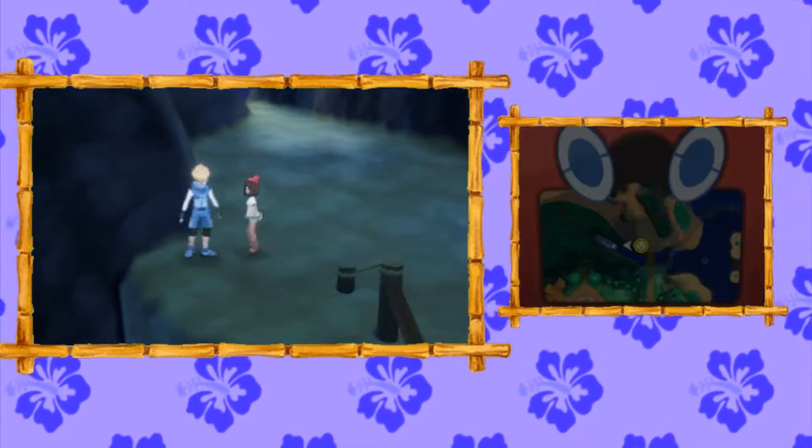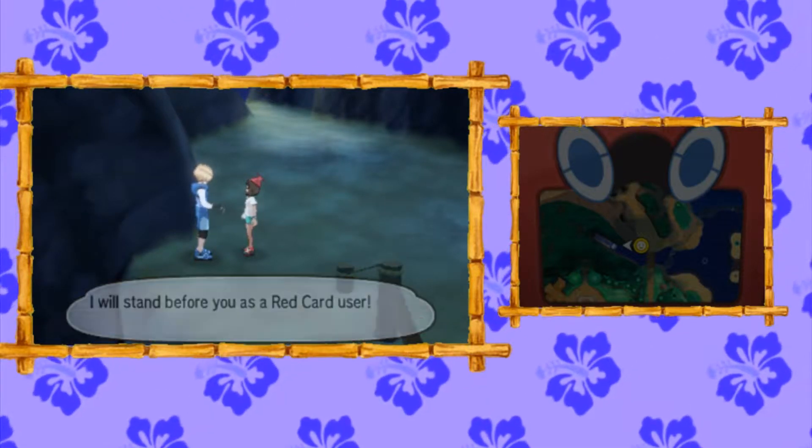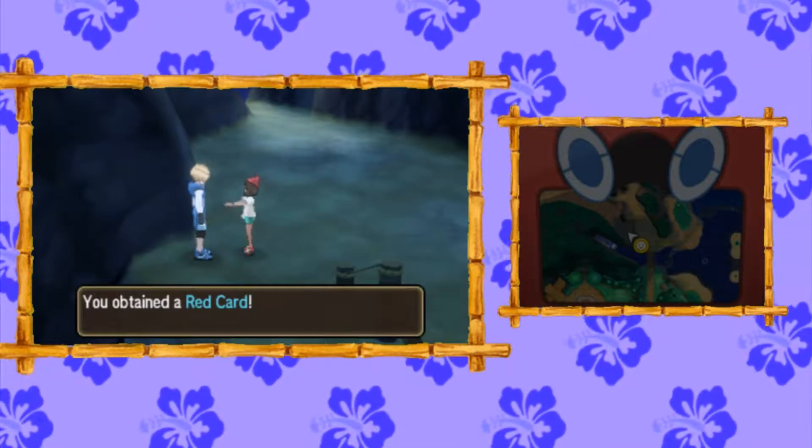We're going to come back to the bridge area and talk to this Ace Trainer. This guy is the Route Kahuna. If you don't know what that means, you need to defeat every trainer here in Route 3 to battle him and get his Red Card.